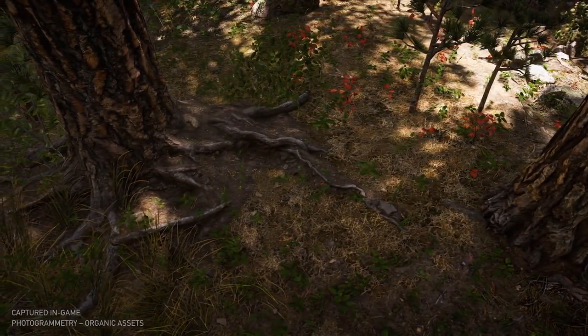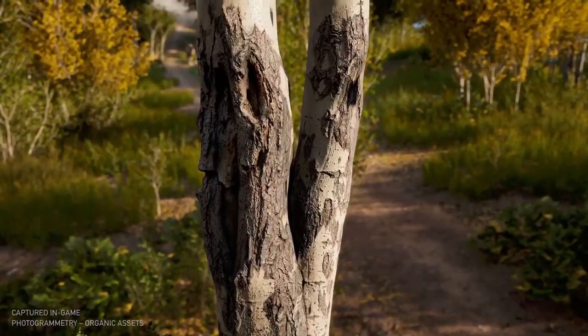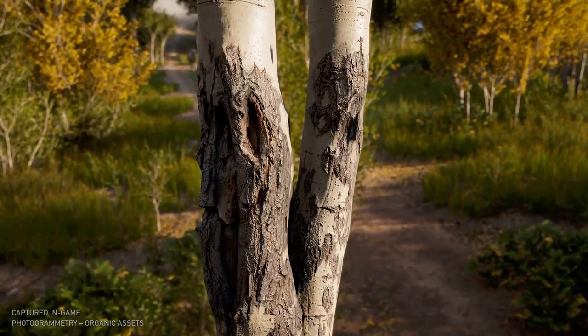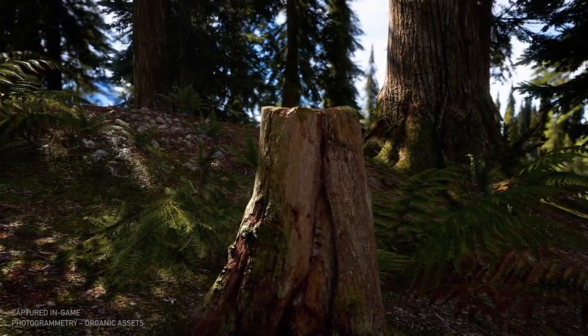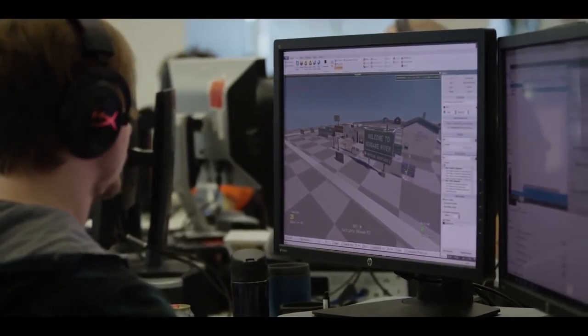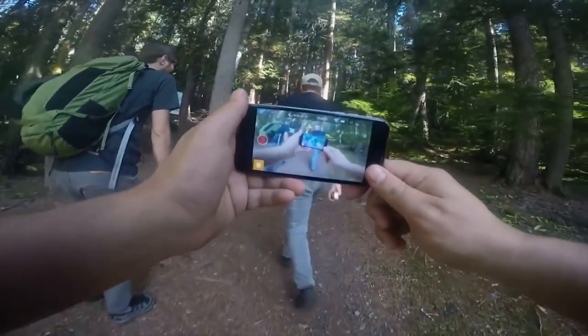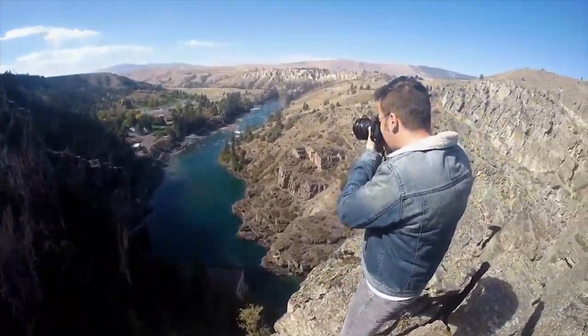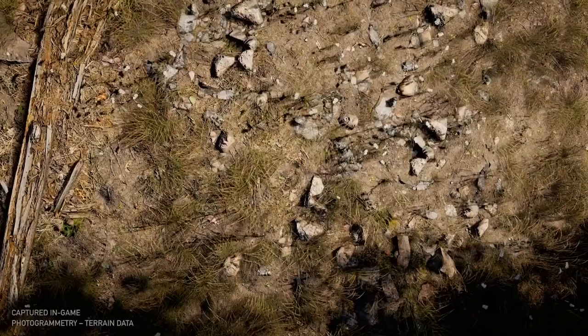Photogrammetry for us was a technique that we really had to use in order to get that extra detail and realism in our assets. What photogrammetry is, is that you take pictures around a certain subject — you go all around it — it takes all the data of all the images and creates a 3D object, which you can then take into your engine and transfer into the game. For us it was really changing the way we worked. Being in Montana was a perfect opportunity for us to do photogrammetry. We're already there taking pictures of the environment, of the scenery, of how things grow — and the results are gorgeous.